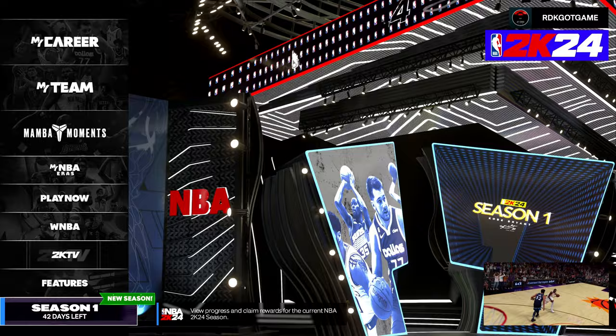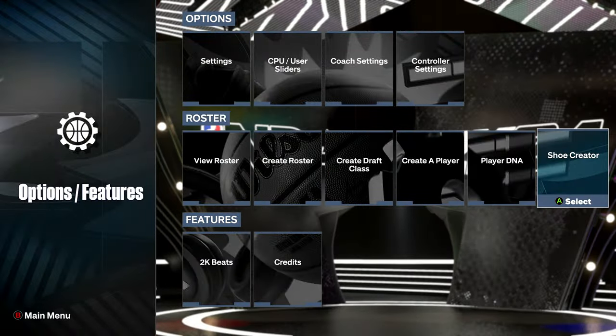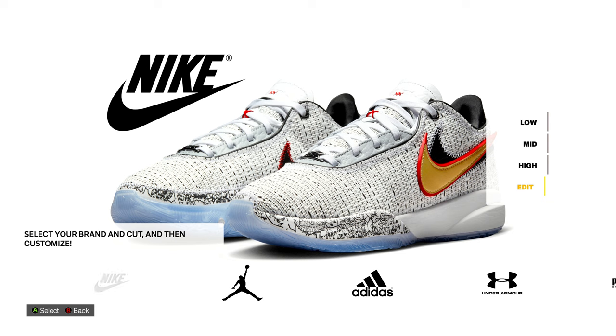If you don't know how to create a custom shoe, just come down to the features and go to Shoe Creator. Now this is next gen — I will be having a current gen version of this video, so if you are on current gen just look out for the video on my channel, it should be out soon.